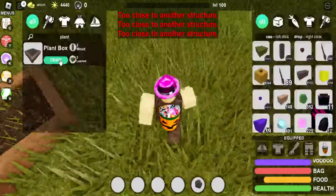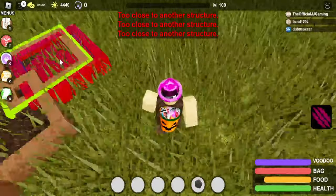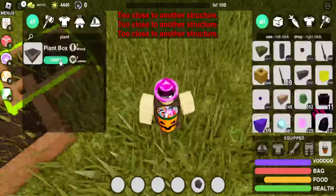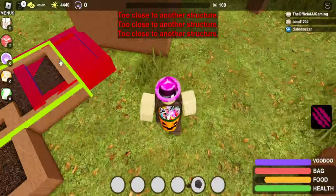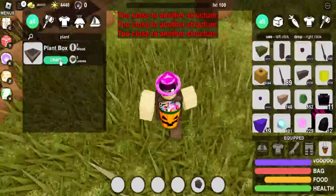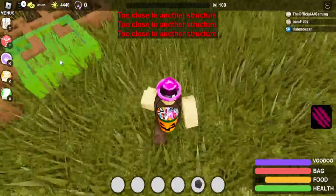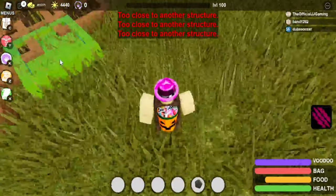As known in Booga Booga history, there was always a thing called God Farming — where plant boxes could be placed very, very close to each other, letting you farm millions in just a few hours. This was patched a couple months ago because it was too overpowered, and some people still have over 20 million blood fruit just because of how overpowered that method was.